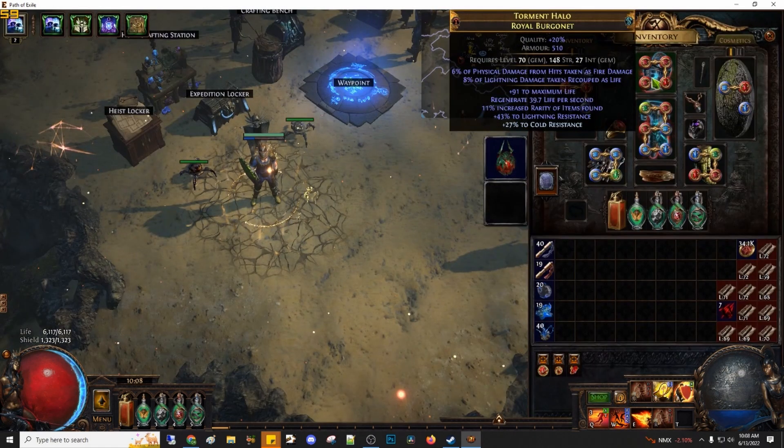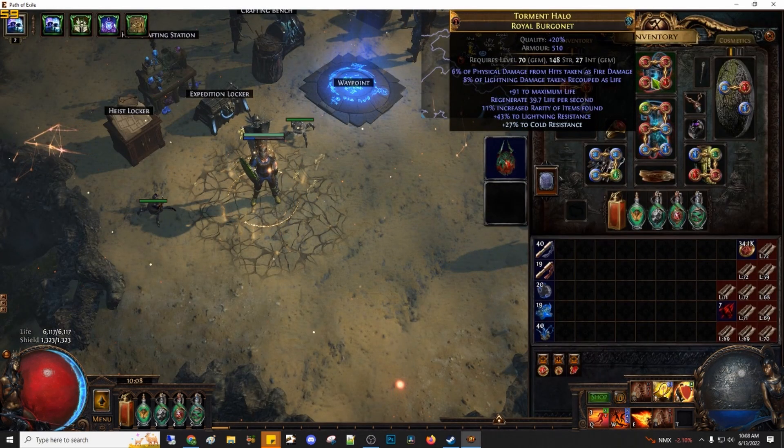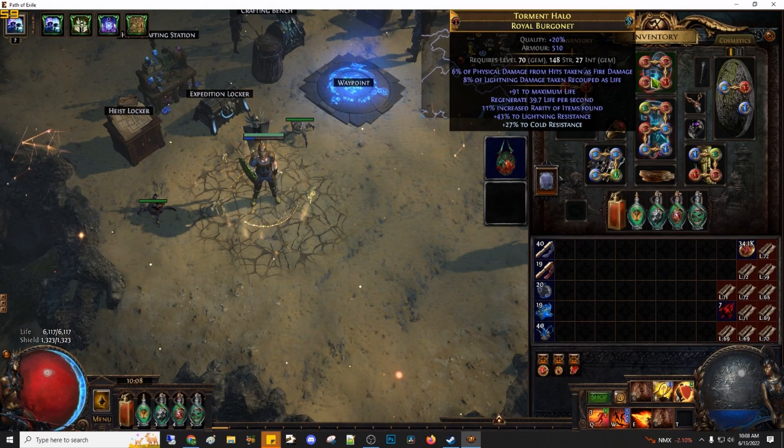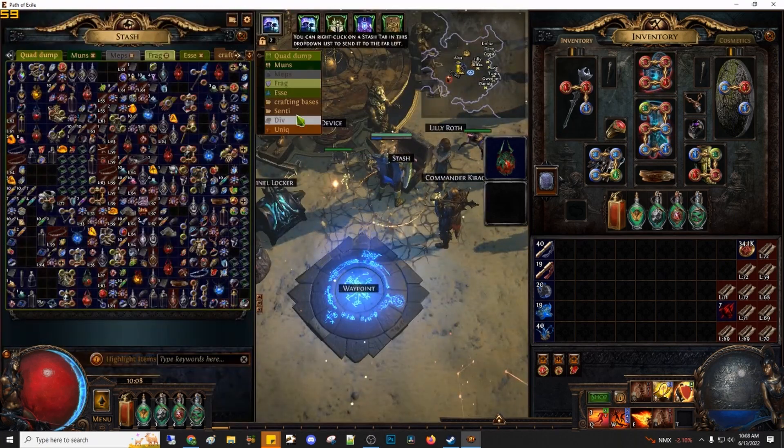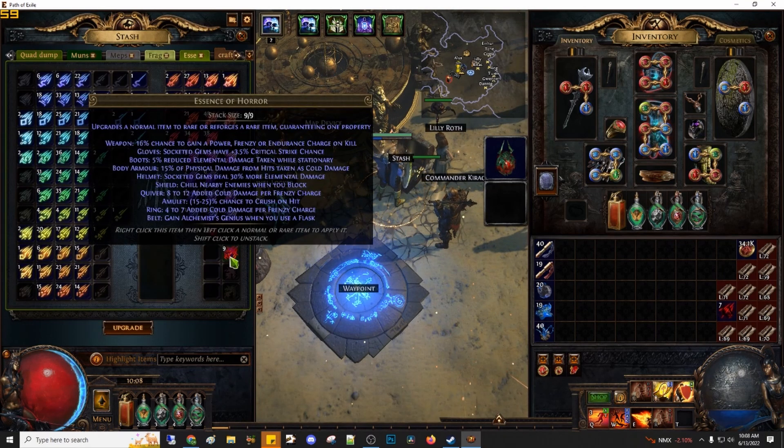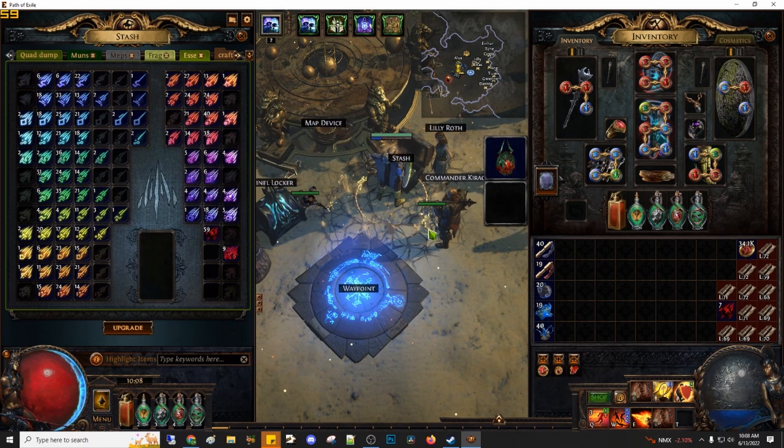I'm still looking for that elusive Elder Helmet to craft. I've farmed the essences — I think I need to get a helmet with elemental damage or burning damage with elemental damage, and more damage over time.